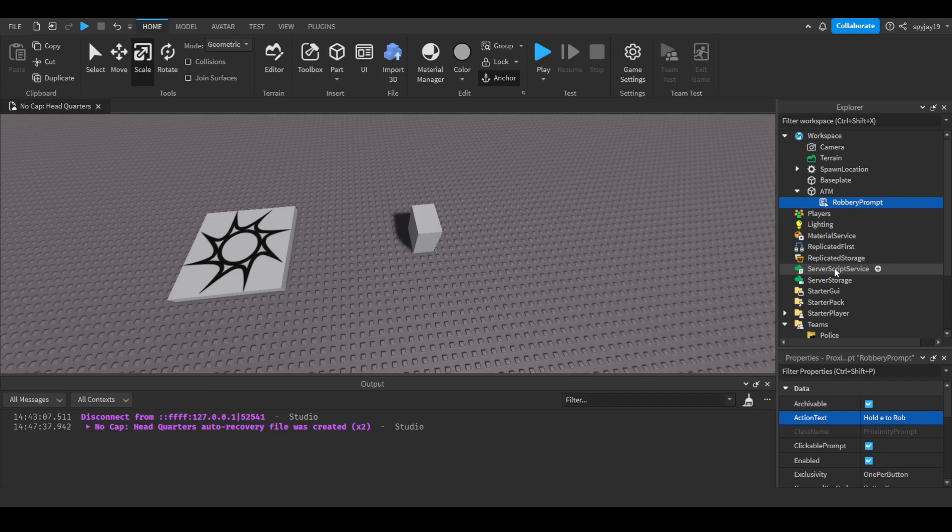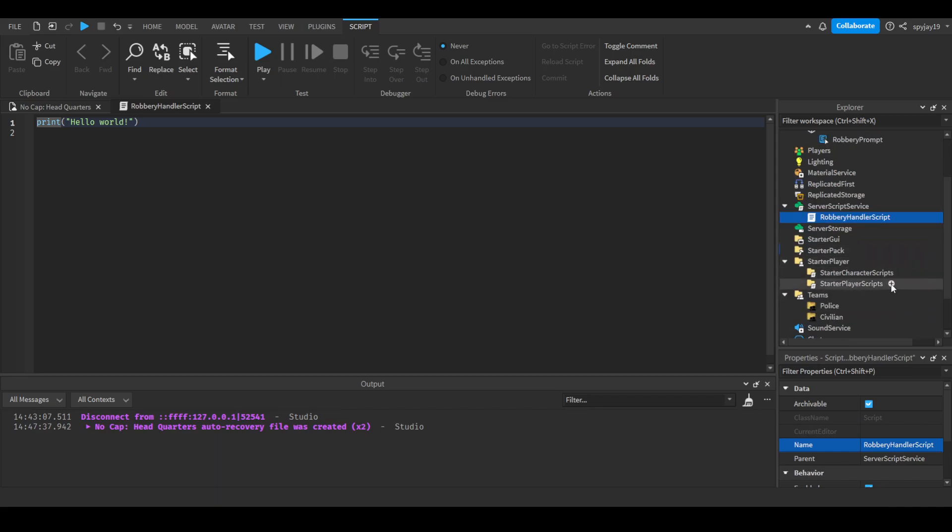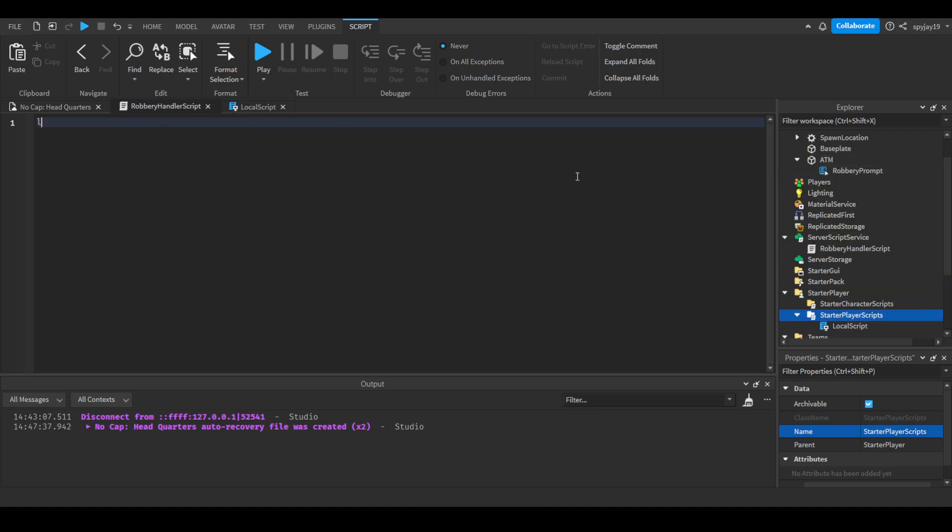Now we're going to need leader stats. Go ahead and insert a script into ServerScriptService and name it 'robbery handler script'. Also insert a local script into StarterPlayerScripts — we'll need that later. Leave it as 'local script' for now. Delete the 'Hello World' line. I want to make a variable for the ATM: `local ATM = game.Workspace.ATM`. Then do `ATM.RobberyPrompt.Triggered:Connect(function(plr)` — so when someone robs the ATM, something will happen.